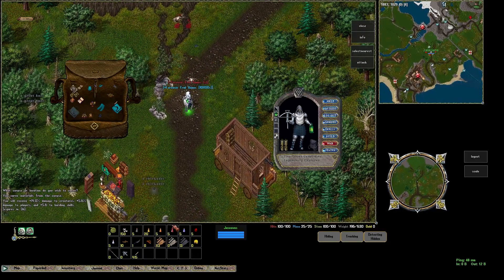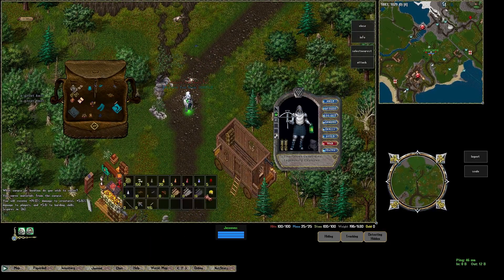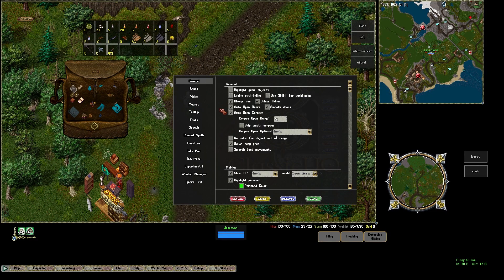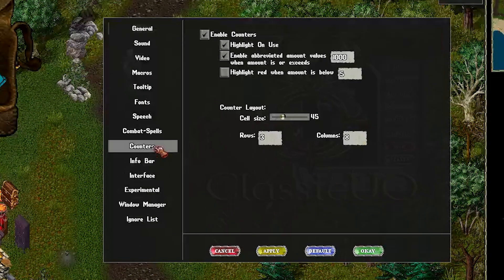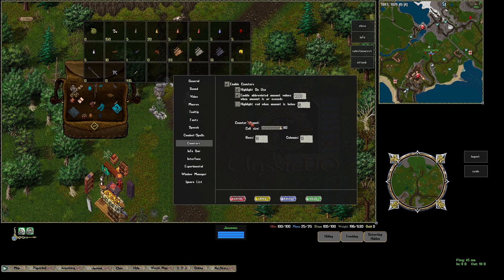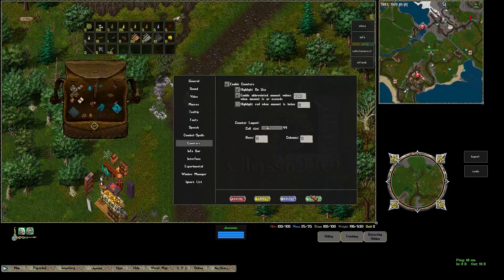Down here are counter displays. For example, I put some of my important things on here, like leather, just so I know how much there is. That is in the Options menu — you go to Counters, enable counters. Then these are the options: you can make it as big or as little as you want, depending on what you're trying to do. There are some nice options there.